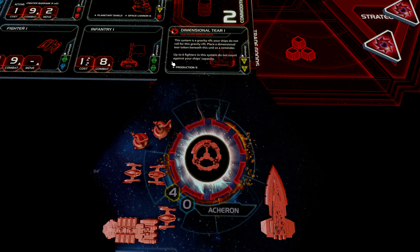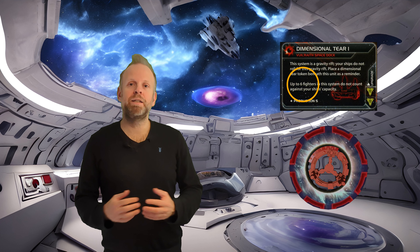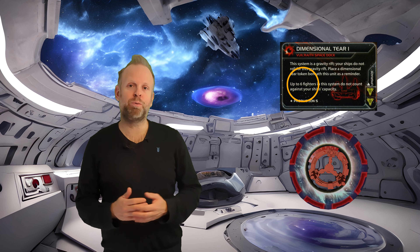First, the dimensional tail has a production limit of five units per production. Normally a space dock uses the resource value as a baseline — in this example four — and then you can add two more for the space dock, so a normal space dock on this planet would produce six units. But ours has a fixed value of five. Another difference is that the dimensional tail can support up to six fighters without needing capacity in any ships in the same system, whereas an ordinary space dock can only support up to three.